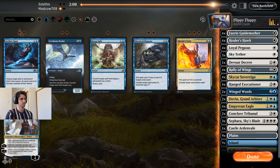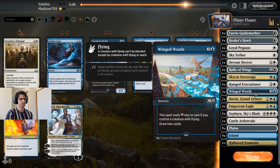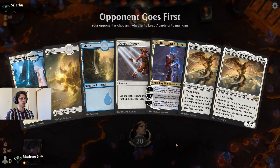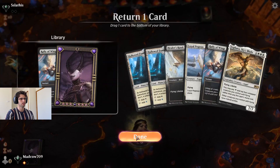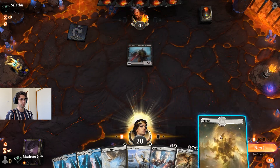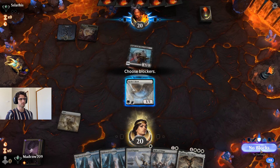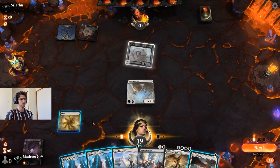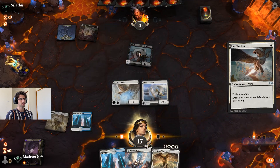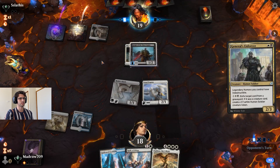Devout Decree definitely comes in. The Sky Tethers are going to do some work, so we'll take out Conclave Tribunals and take out a Dovin and a Winged Words. Let's see if we can get him with the Rally of Wings at some point. Very cool art, very cool little entrance. Hello Sky Tether — that's a good draw. Knight of the Ebon Legion is no more, for one mana. Gotta really hope he doesn't deal with the Healer's Hawk.